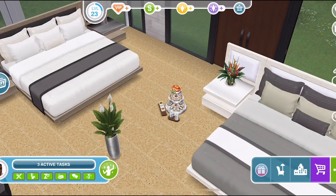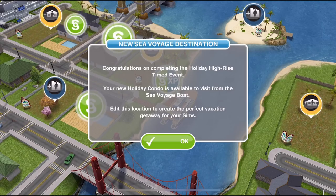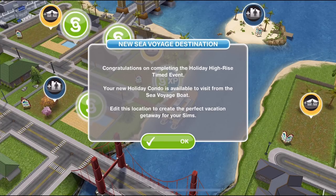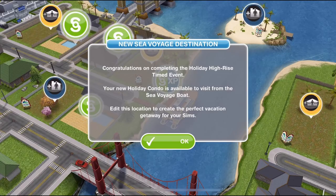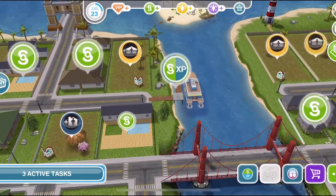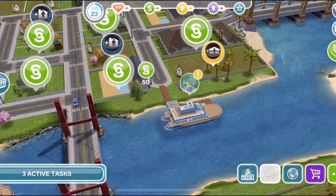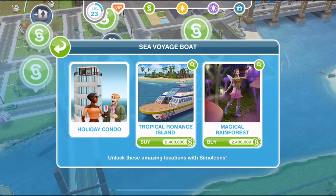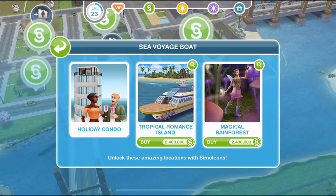Let's go ahead and check out the holiday condo. Out on the town map, you will get this pop-up: New Sea Voyage Destination. Congratulations on completing the Holiday High-Rise timed event. Your new holiday condo is available to visit from the Sea Voyage boat. Edit this location to create the perfect vacation getaway for your Sims. So you need to come over to the boat here, and if you click on the boat, you can see we've got various different locations there, which you may or may not have unlocked. We now have the holiday condo option, so let's go ahead and head over.